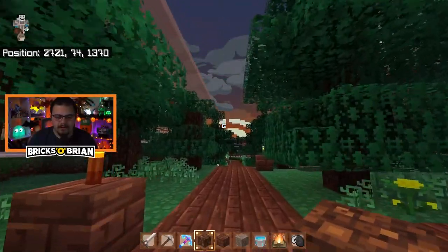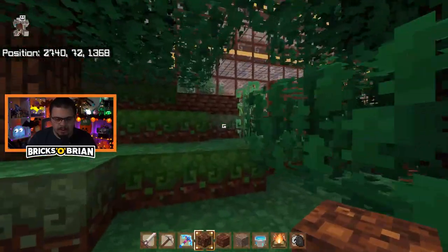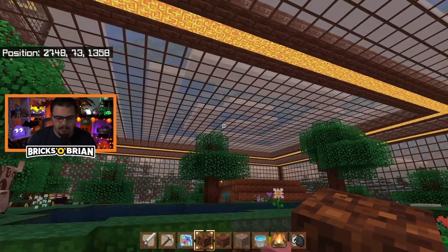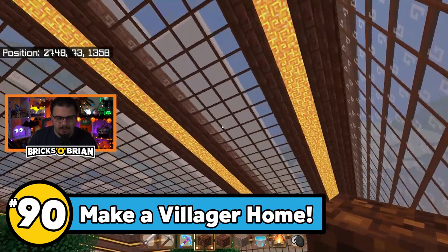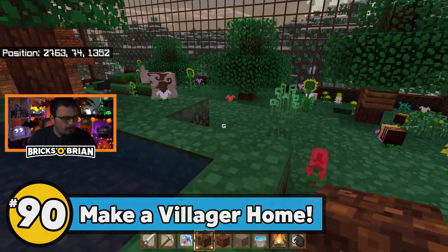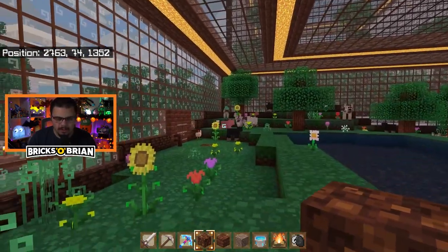I did a few things off camera — nothing too incredibly crazy — but one of them was finally changing things up here. I made it so there's more light going on over here, because the issue is mobs will spawn in here if I don't have enough light. I think it gives just enough light that mobs won't spawn, so I'm hoping that's true. I don't really 100% know, but we'll see how it goes.